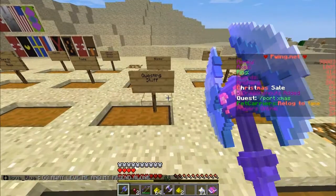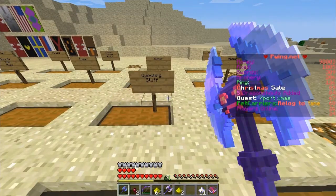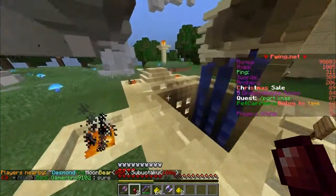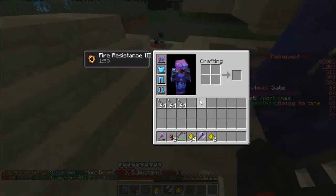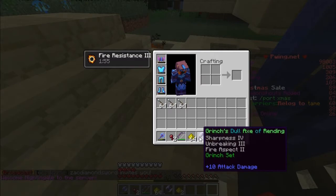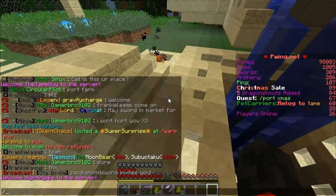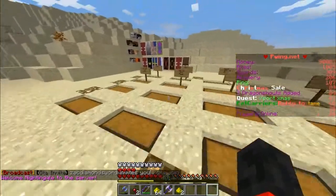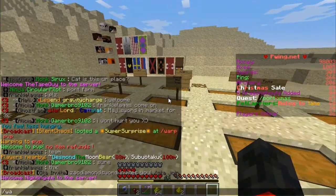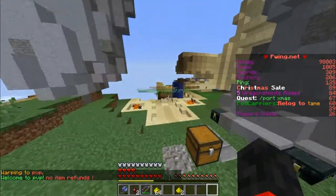The only good one is Lurth. Oh my gosh, I think I'm dying. Okay, don't worry, I'm okay, I'm not gonna die. So we're back at PvP. Whoa — Grinch's doll axes of rending, shortness four. Oh my gosh, I have to go put this away, how did I not notice I had that? Let's put that away quickly — if I lost that, I'd be sad. Glowstone. PvP, let's go fight some more people and hopefully win. Probably die.